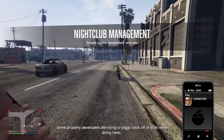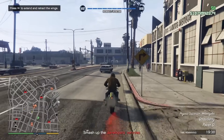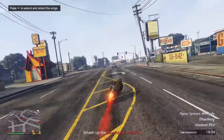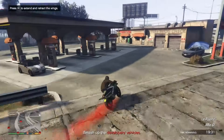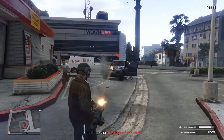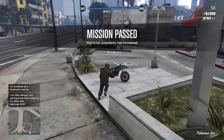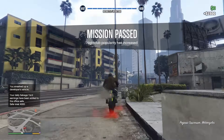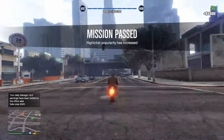There are a few ways to raise your nightclub popularity. The most obvious is doing promotion or management missions, which have you doing various jobs ranging from simple to very annoying. If you have GTA Plus, these missions give double popularity for the whole month, so it only takes two missions to max out the safe income — for everyone else it takes four. These have a short cooldown, but you can skip it by going to the main menu and back into an invite-only session.